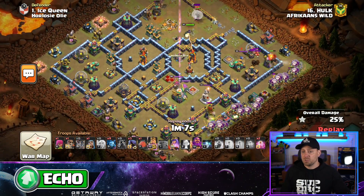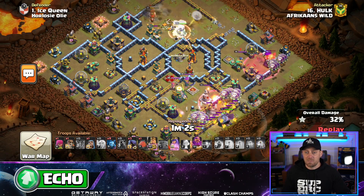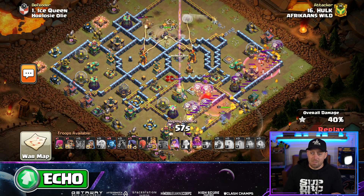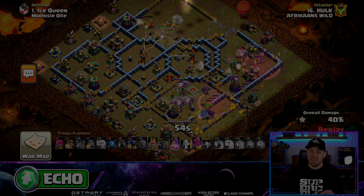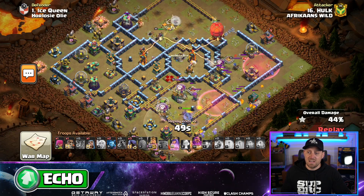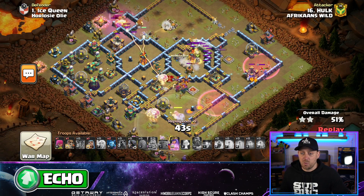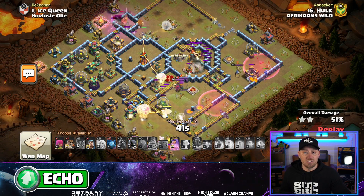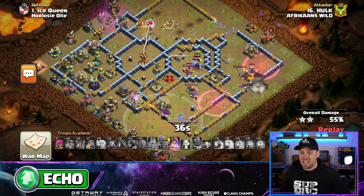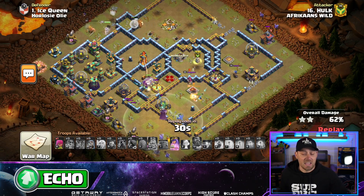Lalo coming in from the lower portion of the base — it's quite wide down there. The defending Queen is dead in the center of the base as well. You're really going to want to take out that Queen before you go into the attack, and that's part of the strength of this base. A Stone Slammer coming in as well, going right for that multi-target Inferno, eating a couple of those air mines along the way. Grand Warden's Eternal Tome is there to push these balloons through that Queen. Looks like a Yeti coming out of the Stone Slammer is going to clear out that middle compartment, but this one's going to end in a fail.